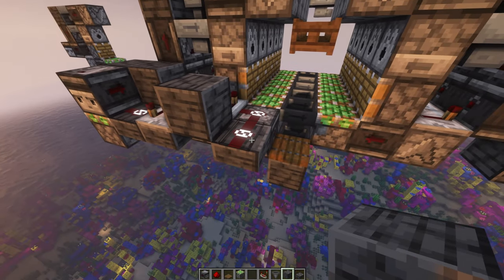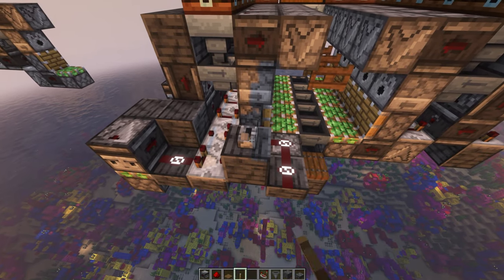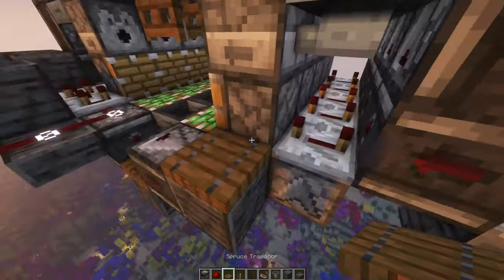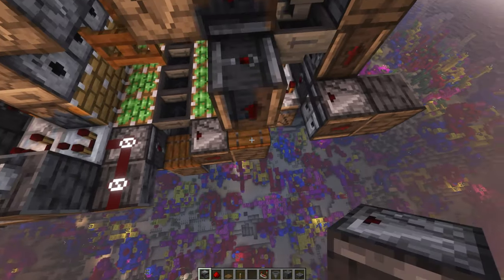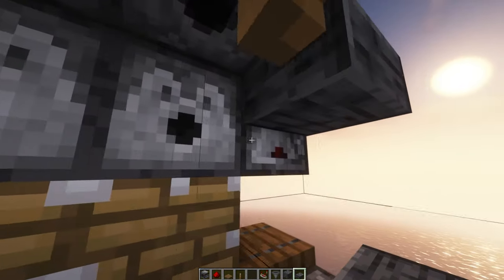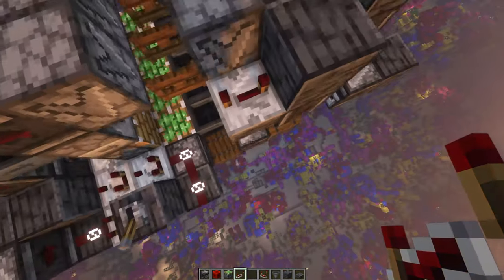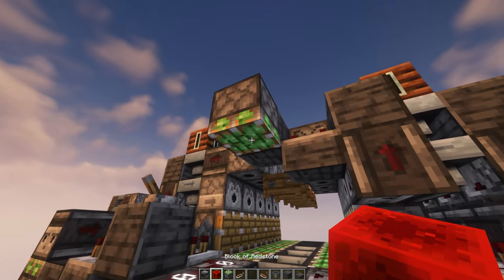Having redstone dust on a block that is not solid saves a bit of lag, even though here it's not really necessary. You can add a lever on this block — this is the on/off switch. Then add this observer, a solid block, a trapdoor, a glass pane, another observer, and a solid block. Then an observer on top of the trapdoor, solid block, and a slab. This needs to be a slab or any block that is not full, otherwise coral will be generating on the side. Then place the repeater on 4 ticks, a solid block, a sticky piston, and a redstone block.